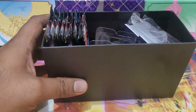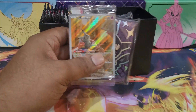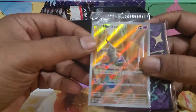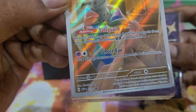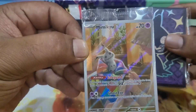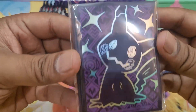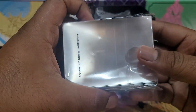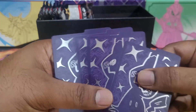We already know what an ETB contains. We got into it — this is the code card and everything flying out here. We have a code card and the Mimikyu promo, promo number 75 of Scarlet and Violet. There's a shiny Mimikyu as well — Mimikyu sleeves — and a blocker energy.